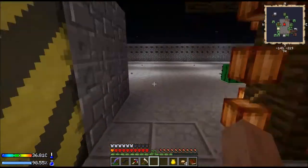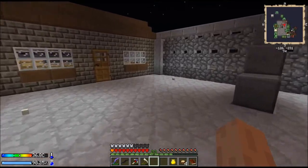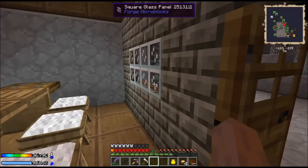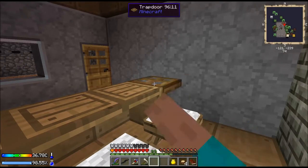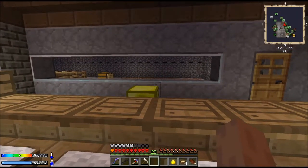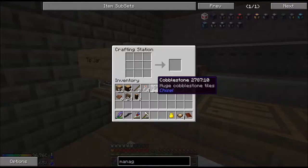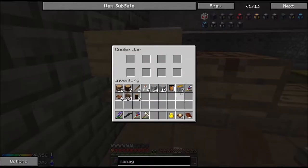We're continuing on with the diner. I'm not sure how much I'll get done today — I'll definitely have to take a couple breaks. But as you can see, I finally got the trap door set up over here, and I've got a chest where all the stuff goes. The harvester's going there, the other stuff goes over there. We've got kind of a cash register here and there's the tip jar.